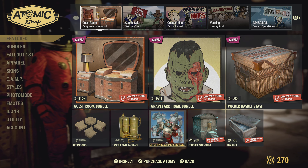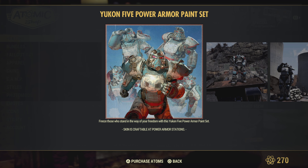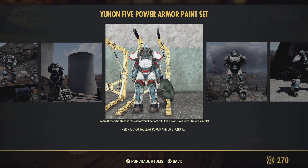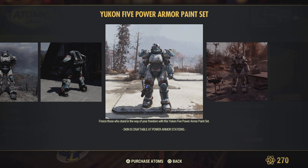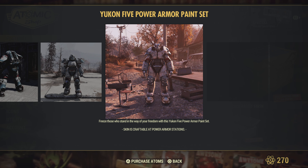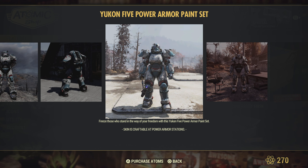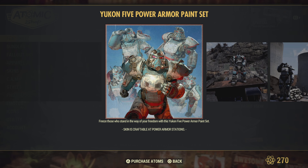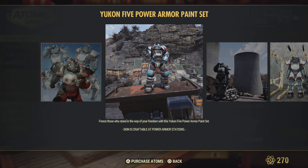Yukon five power armor paint set — I can't say I remember this one. I'm not sure which power armors this goes on. I can't say if it'll go on the union, the hellfire, and the T65. If anyone could let us know in the comments that would be great. I can't even remember when this bundle came out before — it could be new, but I don't think it is.